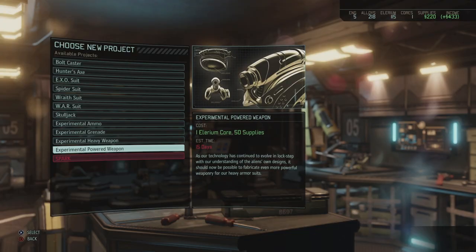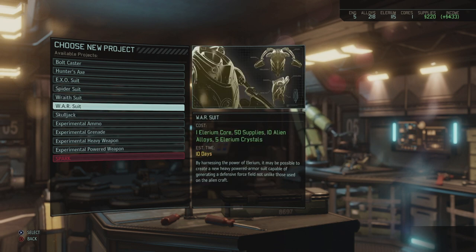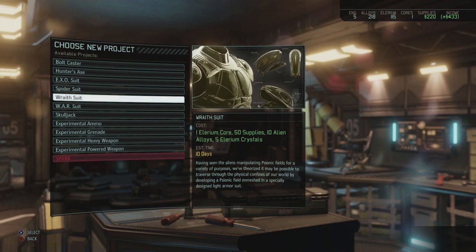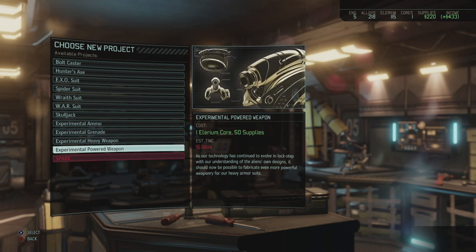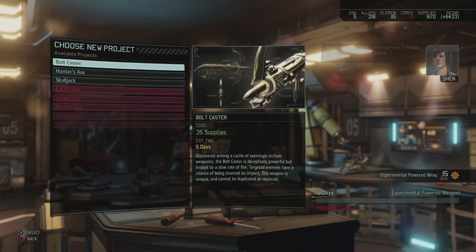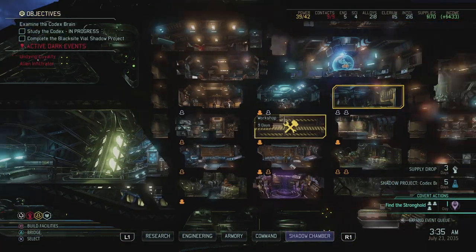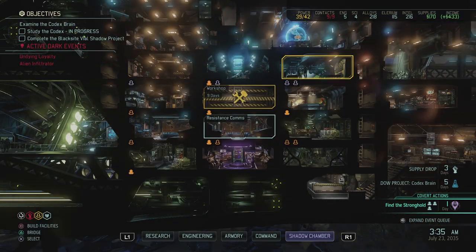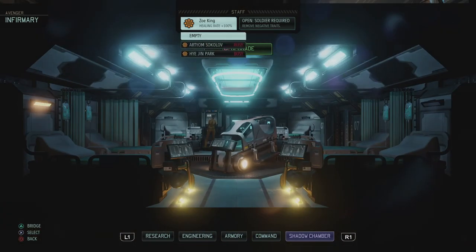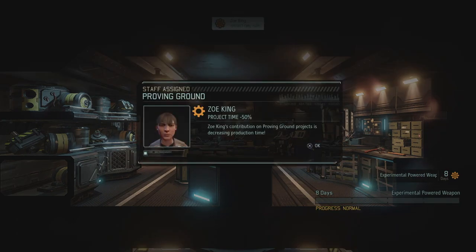So I think what we need now is an experimental powered weapon — we have one more core. I feel like either ammo, grenades, or powered weapons should be the focus because we really don't have those extra items right now. Experimental powered weapon it is. We don't have an engineer here just yet and I'm wondering if we need to move a few things around, because the infirmary doesn't really need an engineer at the moment. So let's remove Zoe King out of here and put her in the proving grounds. That workshop is going to be very handy indeed — we can spread out those robots towards the resistance ring, the proving grounds, the resistance comms, and the infirmary without ever needing to do something manually.